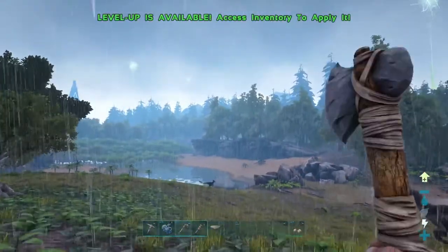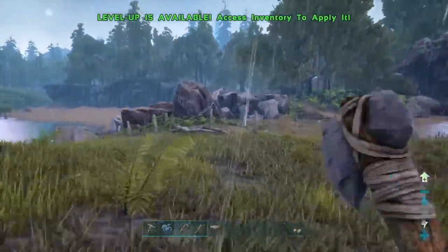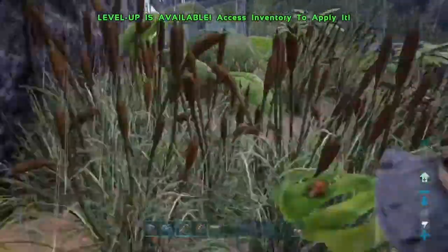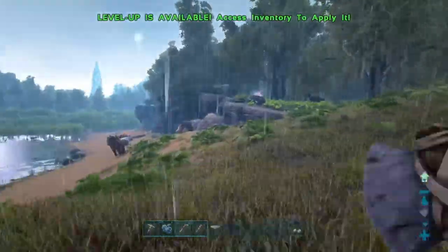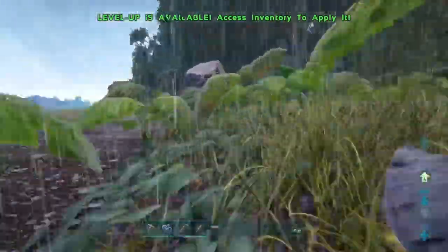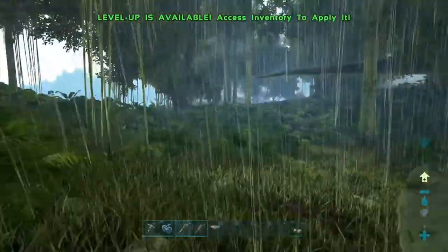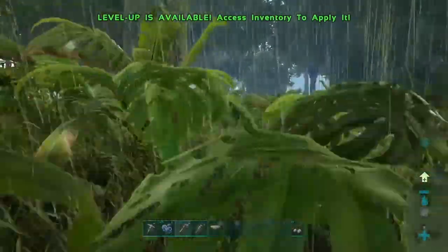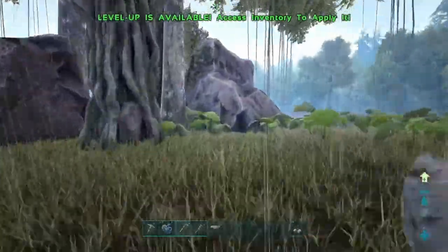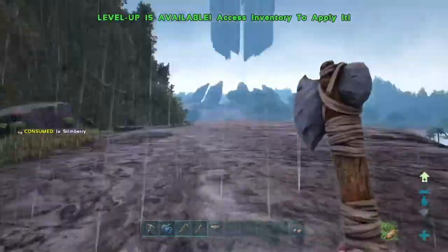Base location is right over there. Of course there's a raptor. And there's a whole pack of raptors right on the tip. Is that where I'm gonna put the bed? Don't aggro — it aggroed. And there's another raptor. Maybe they lost aggro. Nope.